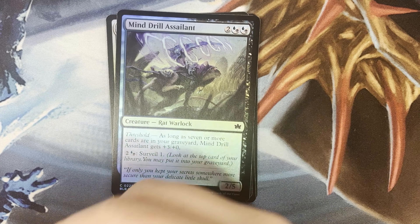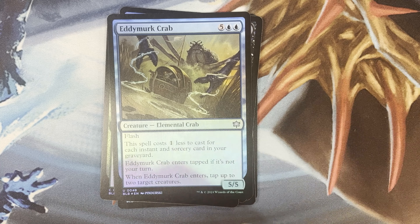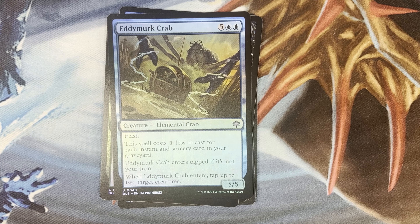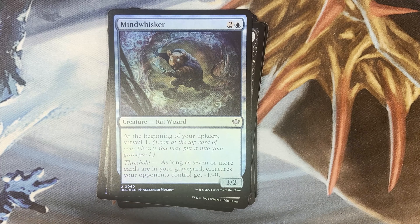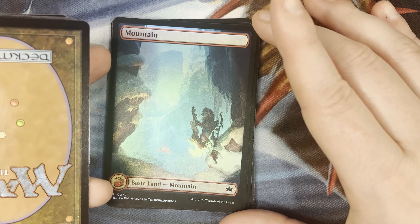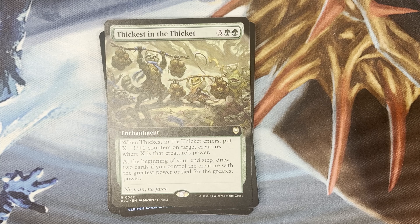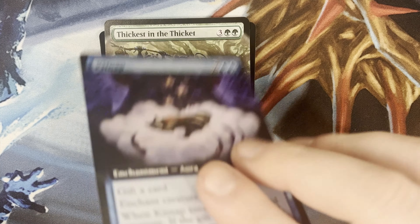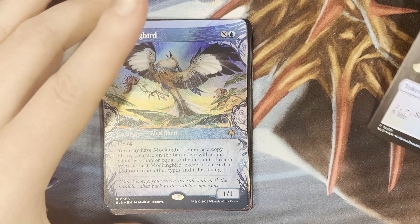Starlight Masterlight, Mind Drill Assailant. Eddie Murk Crab — oh my god, this is a giant crab! Flash, the spell costs one less for each instant or sorcery card in your graveyard. Eddie Murk Crab enters tapped if it's not your turn. Oh, because it has flash — when Eddie Murk enters, tap up to two target creatures. Flame — oh yay, a winter mountain — I know they're not snow lands, they're winter lands. That's awesome. Sunspine Sphinx, In the Thicket.